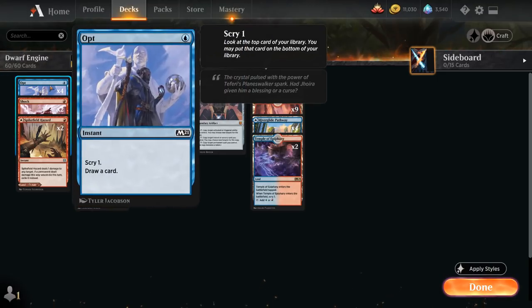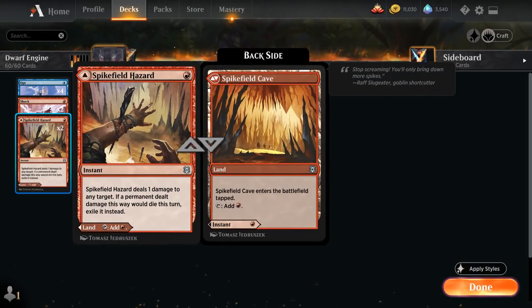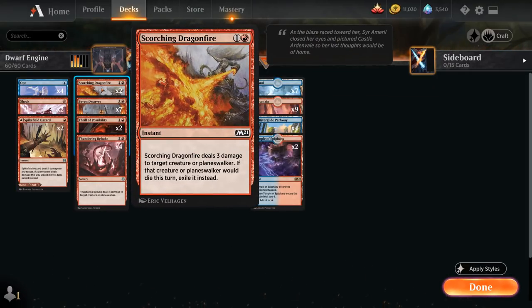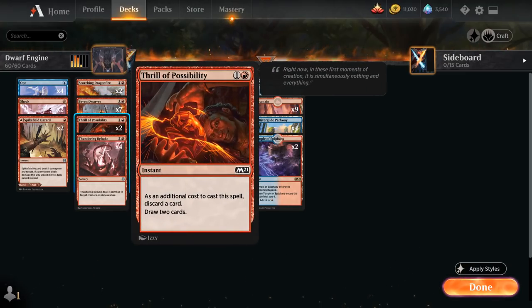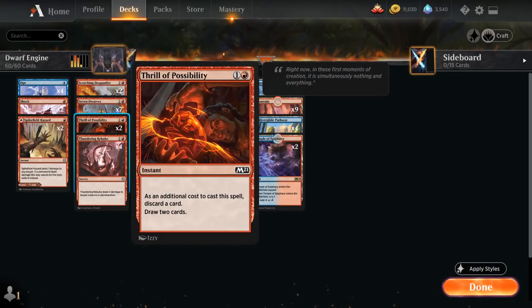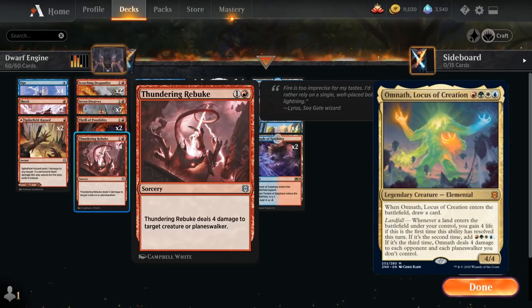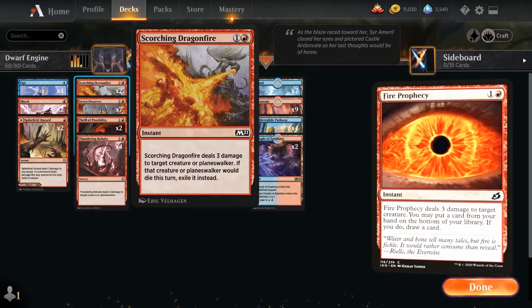Let's take a look at the rest of the deck. At 1 mana we've got the full playset of Opt as a cheap instant to scry 1 and draw a card. We also have 2 copies of Shock to deal 2 damage to any target, and 2 copies of Spikefield Hazard which we can play as a land or use to deal 1 damage to any target and potentially exile that card. At 2 mana we've got 2 copies of Scorching Dragonfire dealing 3 damage to any creature or planeswalker and potentially exiling it, our 7 copies of 7 Dwarves, 2 copies of Thrill of Possibility to discard a card and draw 2, and the full playset of Thundering Rebuke — a 2-mana sorcery dealing 4 damage to a creature or planeswalker, which can take out an Omnath.